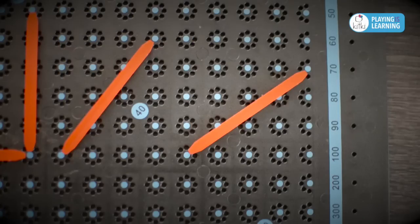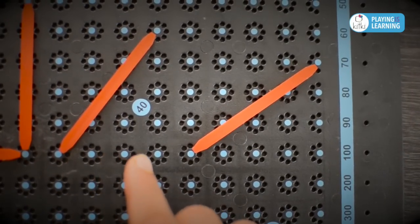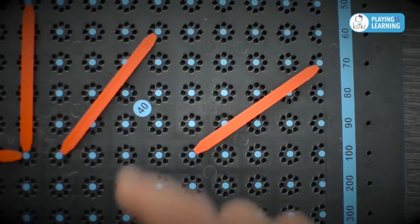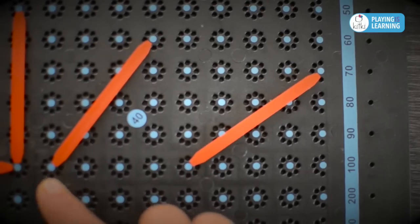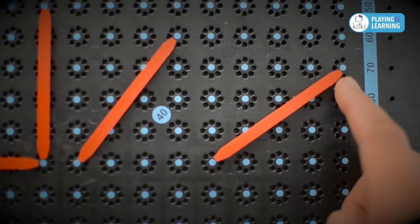There are two ways to confirm if a red stick is placed correctly. The mathematical approach is to check if its end dots can be traced by moving three units horizontally and four units vertically, or four units horizontally and three units vertically. A much simpler approach is to just see if the stick is pointing towards its end blue dots.